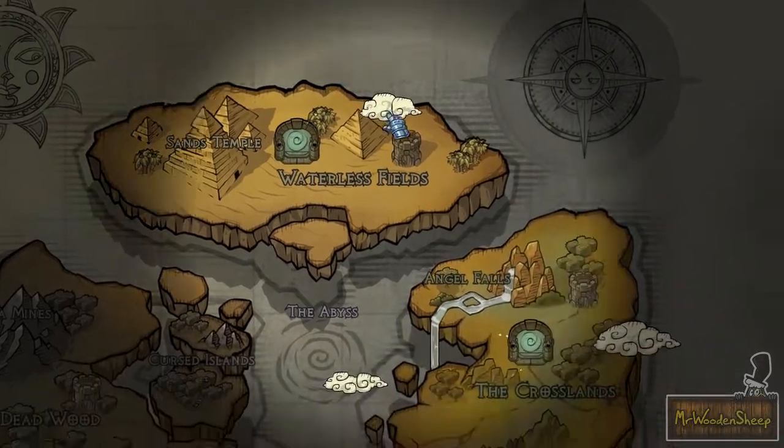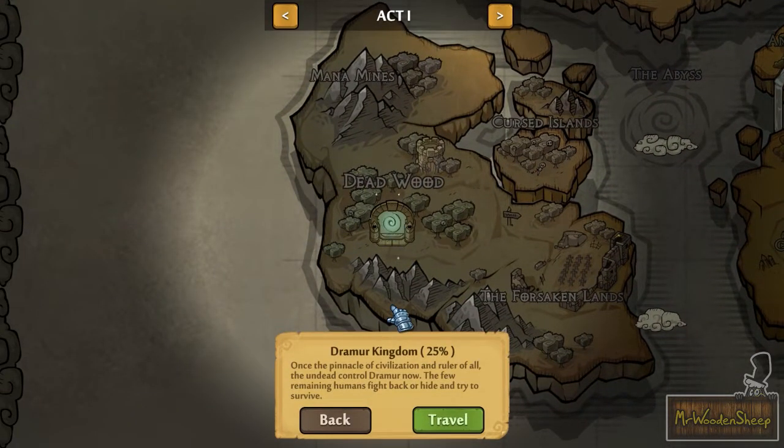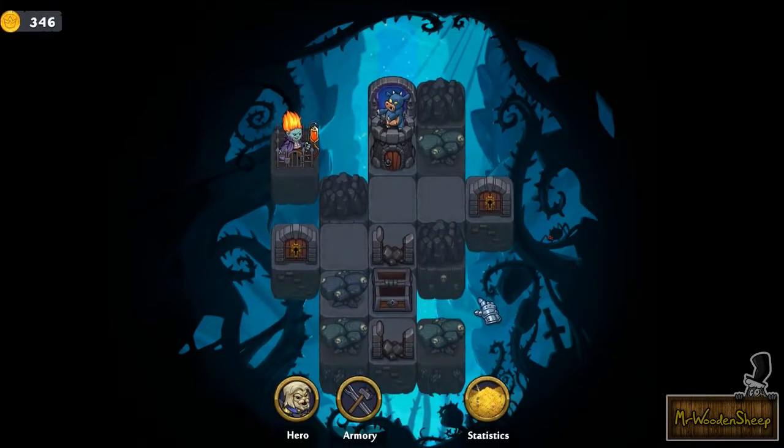These are the different acts. Right now there's three acts — I don't know if there's gonna be more later — but even with three, pretty good amount because each one has a decent amount of levels within. And like I said, you can play them with multiple characters. So we've got the level select screen here.